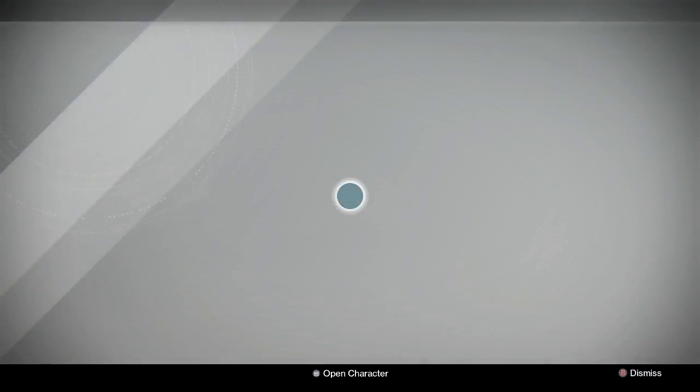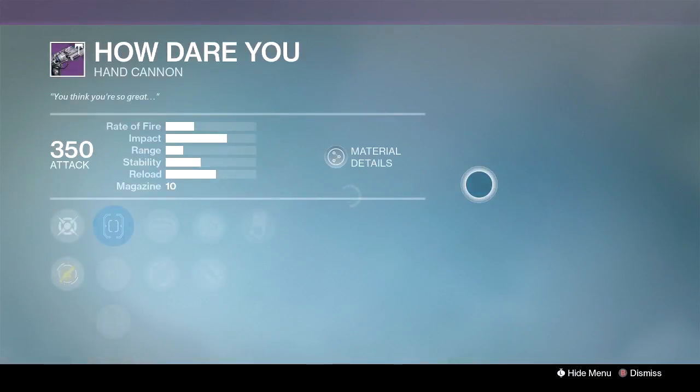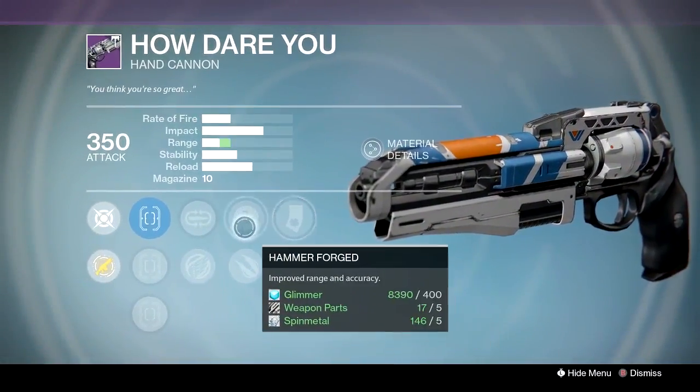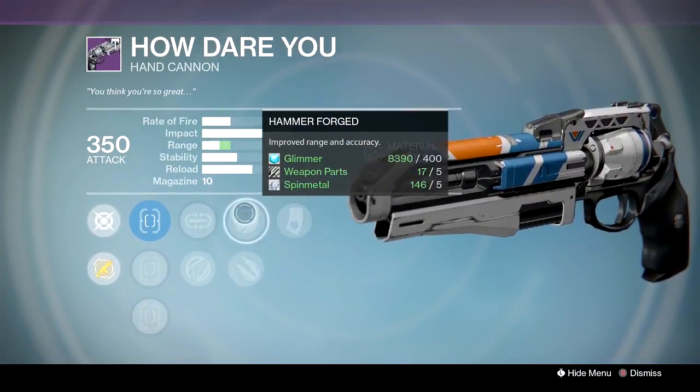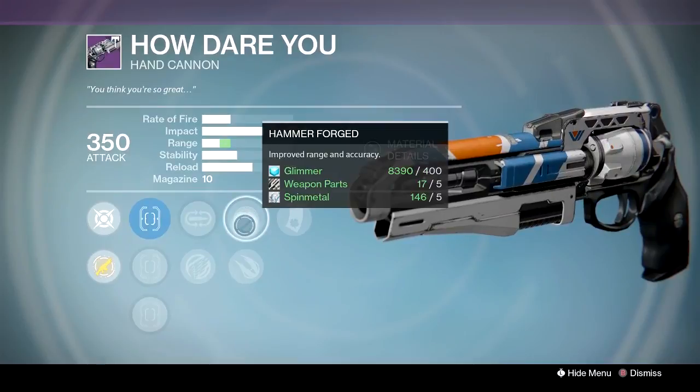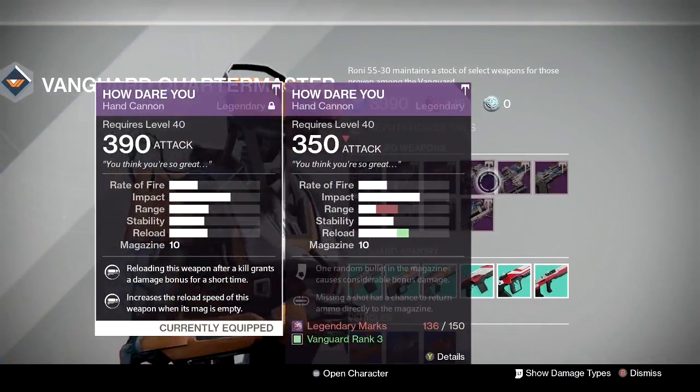Taking a look at Rony 5530's inventory, you'll see that the How Dare You is not impressive. It's one of the higher rate-of-fire, lower impact hand cannons. It does have Luck in the Chamber, but no Rifled Barrel. Mulligan's okay, Icarus is okay, Explosive Rounds are okay, Hammerforge is okay. Nothing amazing, but with the right talent setup it's an incredibly fun gun.